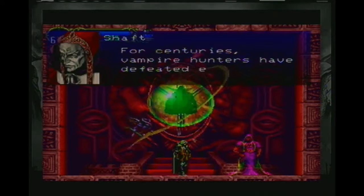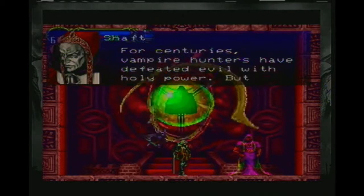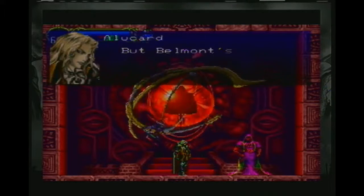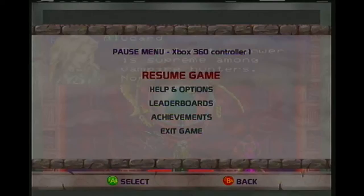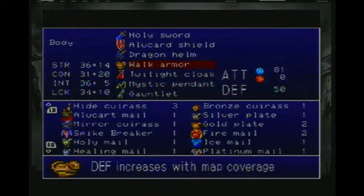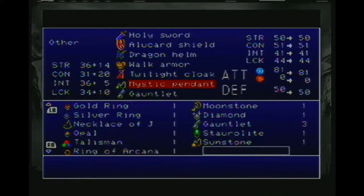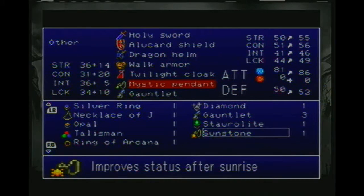I'll do one with the Farsword — just for kicks and giggles. Can we hurry this along? Because we've already gone through this. Okay, so we've got the Holy Sword, Alucard Shield, Dragon Helmet, Walk Armor — which you might want to swap for the Alucard Mail for this fight — Twilight Cloak. Just so I'm not doing anything stupidly overpowered. I mean, I could do that. I could. I'm not going to, though.